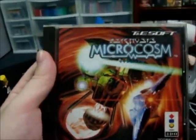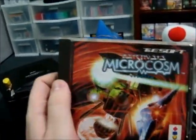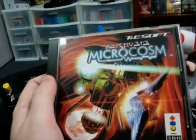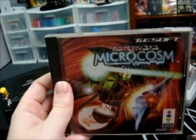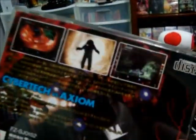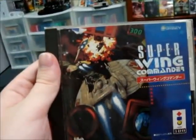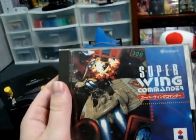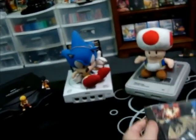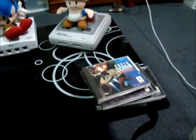Microcosm — this game is like a shoot-em-up, but you're inside someone's body in a shrunken-down spaceship, kind of like that movie Innerspace with Dennis Quaid and Martin Short. Pretty cool. And lastly, Super Wing Commander — this game is good, it plays like the other Wing Commander games, but no Mark Hamill. Damn. Anyway, not so bad. And those are nine 3DO games I bought the past couple of weeks.